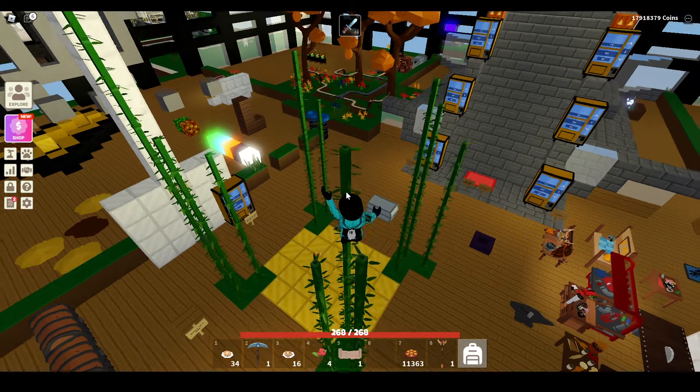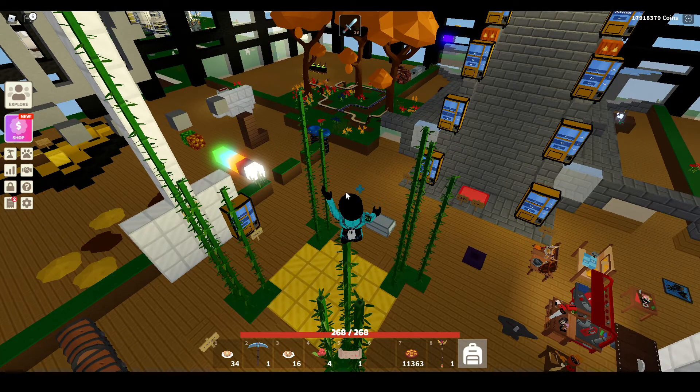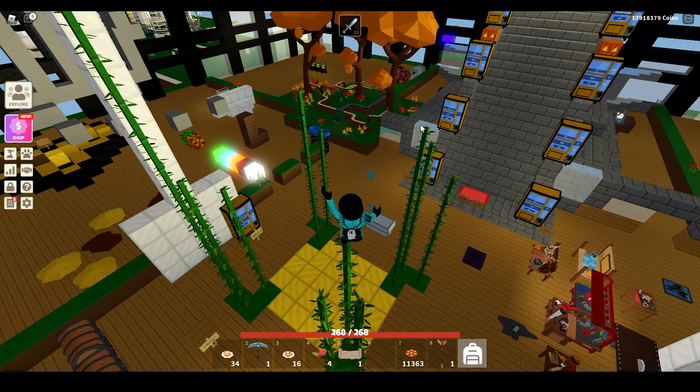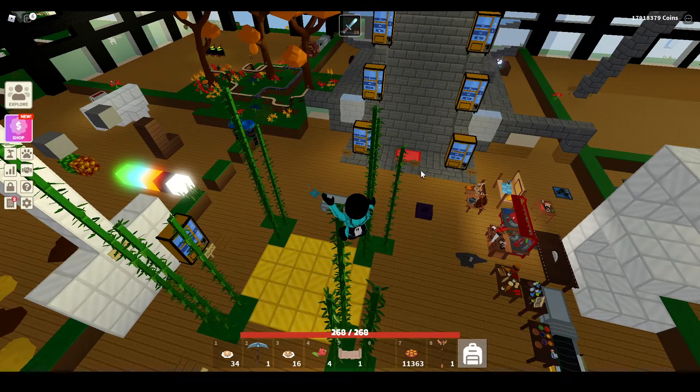They fixed the issue with turkeys not dropping berries, so I guess they drop berries now. Fixed issues with searching inventory in foreign languages — well, I speak English, so I don't know what's wrong with that.